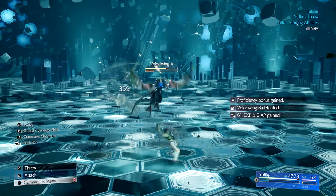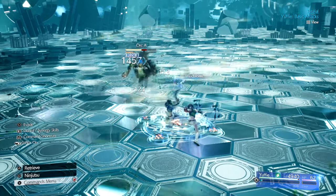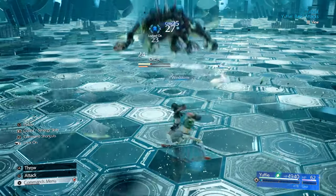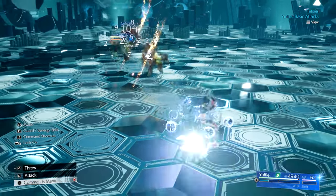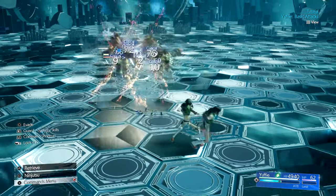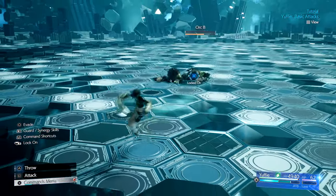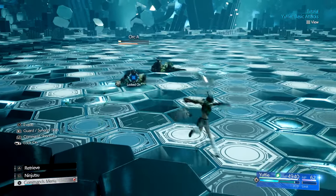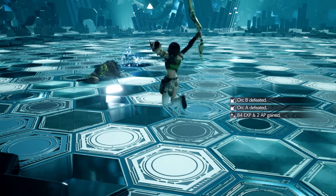Midway into the game in Chapter 9 in the Gongaga region, Yuffie can find a weapon called Bird of Prey and from it you learn Doppelganger. This skill allows Yuffie to perform a Shadow Clone Jutsu — she receives a copy of herself that mimics her every move. You can cast this skill while airborne though it does have a long startup animation. It lasts for about 2 minutes and is indicated by a green leaf above Yuffie's name in her status bar at the bottom right-hand corner of the screen.